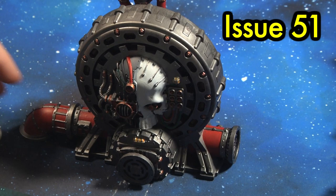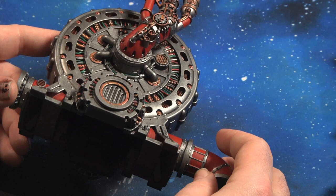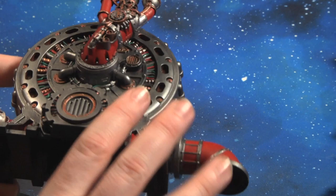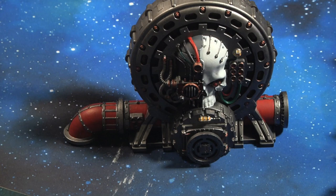Issue 51 is a Haemotrope Reactor — a nice big chunky terrain piece that was fun to paint. There's lots of scope for little details and even with only three or four colors you can pick out the details quite well. It's big enough that larger pieces like the Imperial Dreadnought can hide behind it, so it looks well on the battlefield — quite imposing and stands out. Not something I ever would have bought, but it came with the magazine. Worth picking up if you see issue 51.